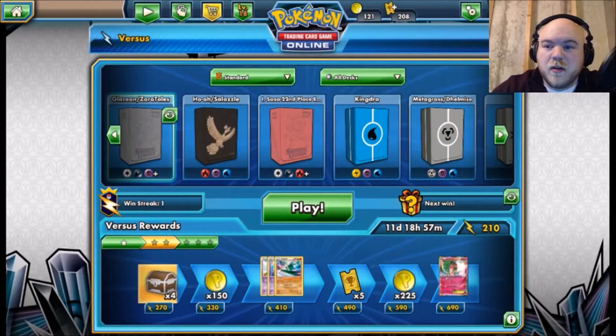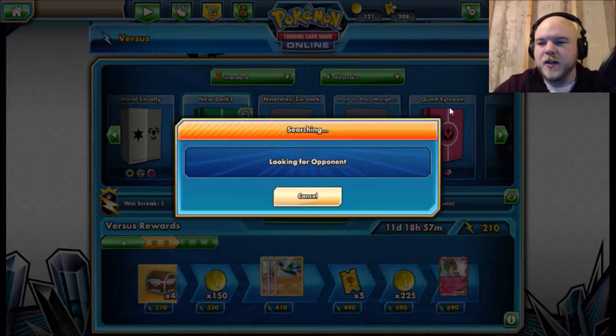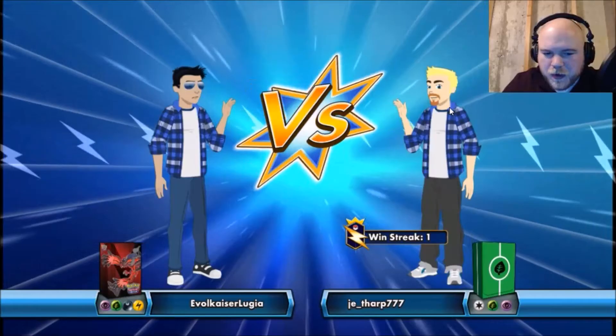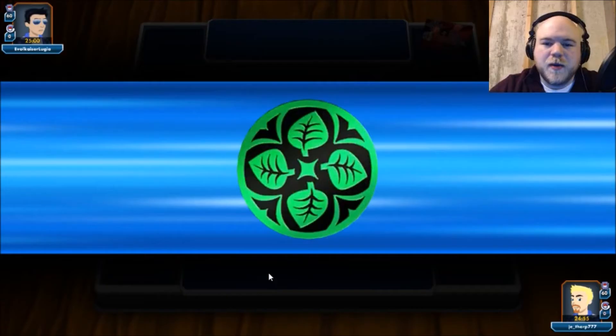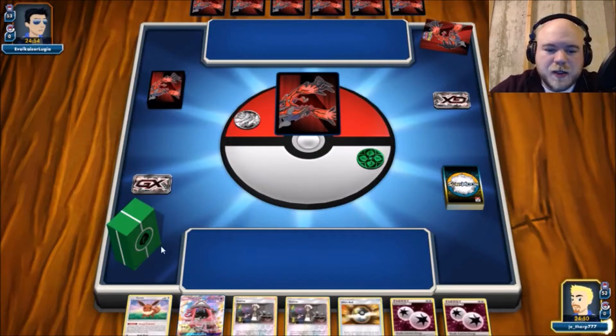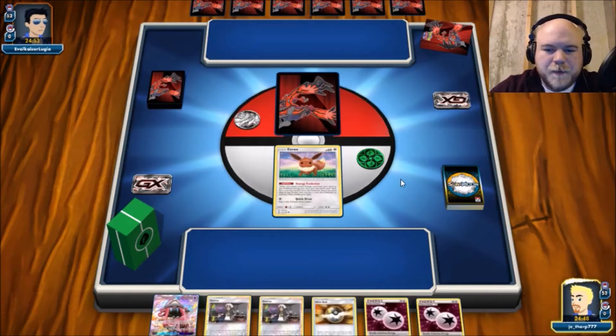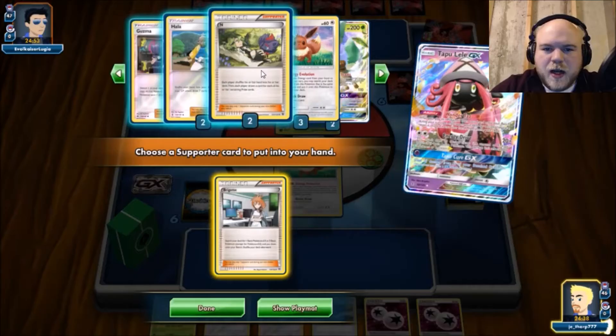Now we're going to hop on the ladder and grab a couple quick games with this and see if I'm wrong about the list — I could be totally wrong, we will see. Looks like a Golisopod Zoroark list — could be Leafeon Zoroark, but I'd assume it's Golisopod. Speaking of Zoroark: I know that was one consideration some people included in their list. I actually put a 1-1 line in my IRL list but it just didn't do what it needed to do, so I chose to avoid that for this version.